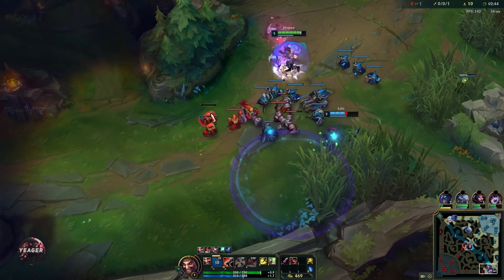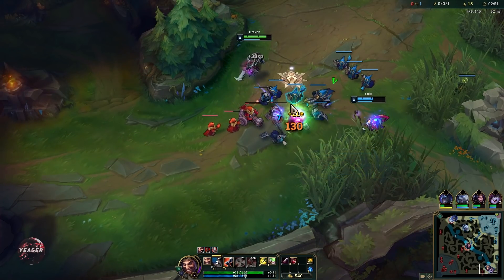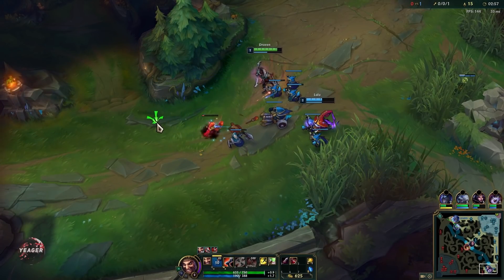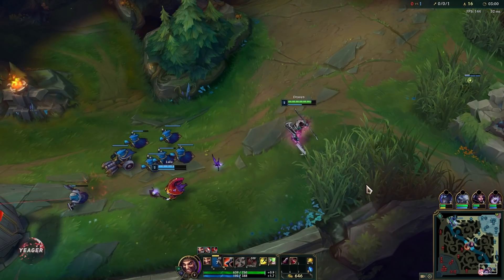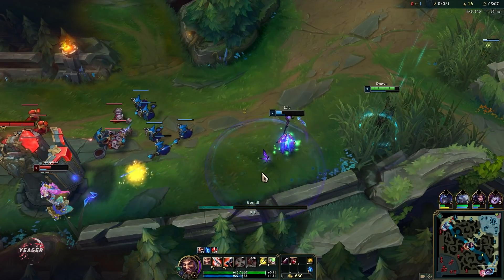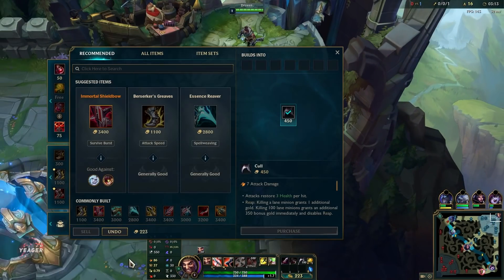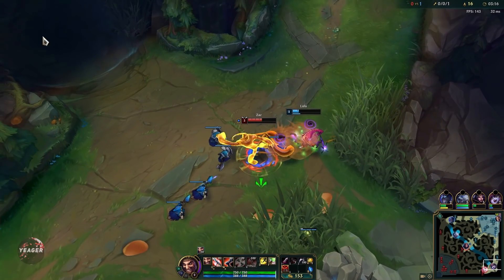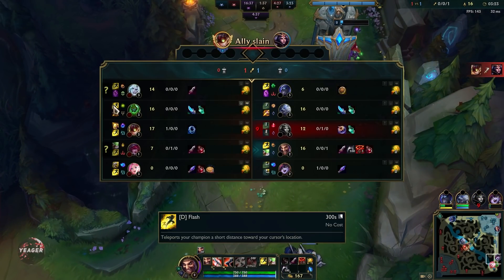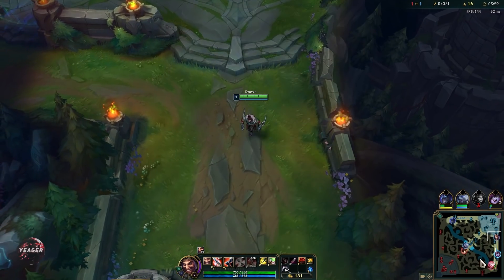If you are wondering why some Draven players are so toxic, this passive is pretty much the reason. Your W gives you a short burst of movement speed and some attack speed, and it resets every single time you pick up an axe — so it's great for chasing down people. What's really important is that you can decide where the axe is going to drop. It is not random; it drops in the direction you are moving towards, so you can use that to manipulate the axe position to your advantage.